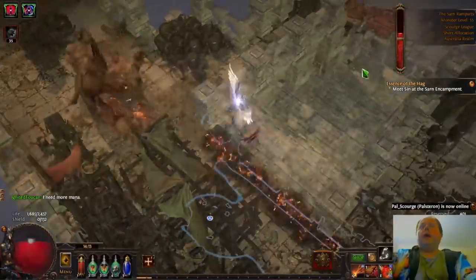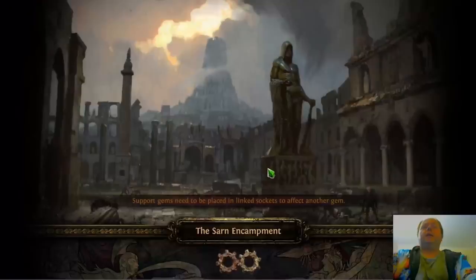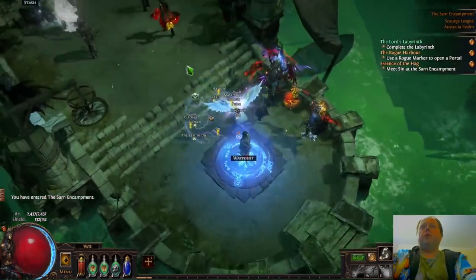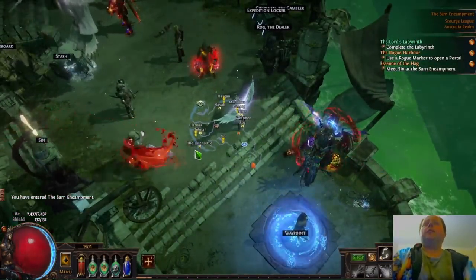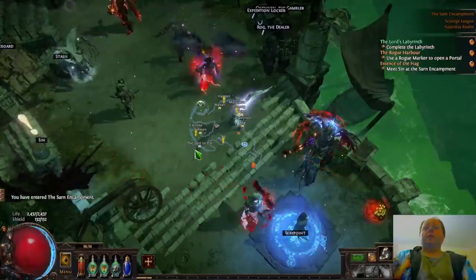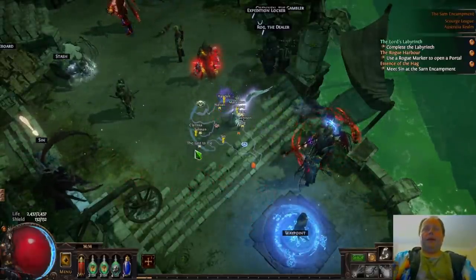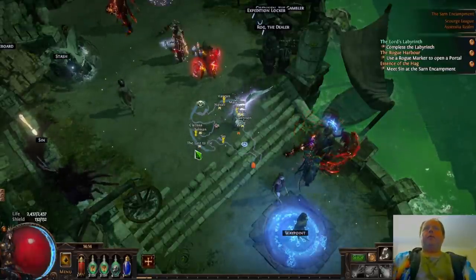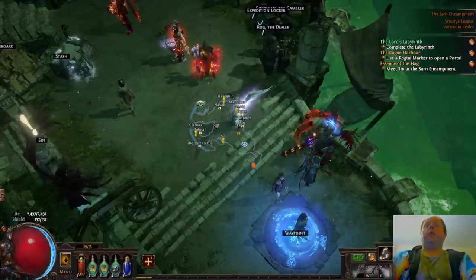As for the build, the Fireball Ignite build is basically working as I expected it to - very good damage projection, somewhat squishy, and medium to okay bossing so far. I think the bossing will fall off a bit, especially given that I'm on a 5-link. One thing I wasn't expecting is that the mana issues are substantial and I am needing to use an instant mana flask at the moment. That's something I want to fix later on, but it's something we will have to investigate when I'm at endgame.